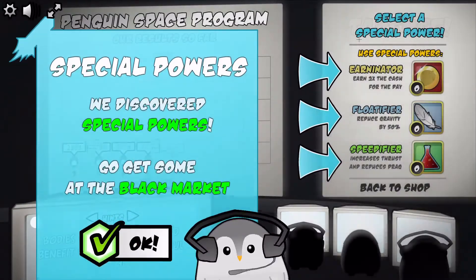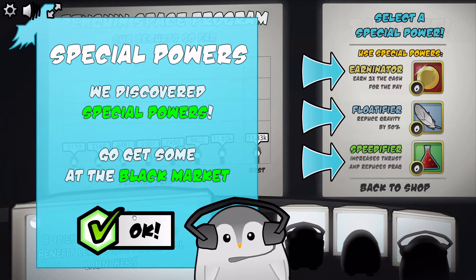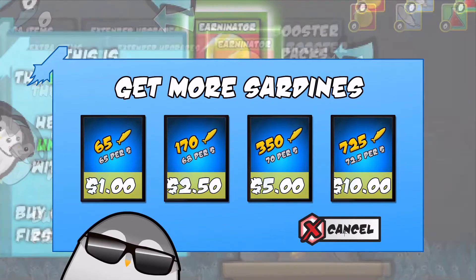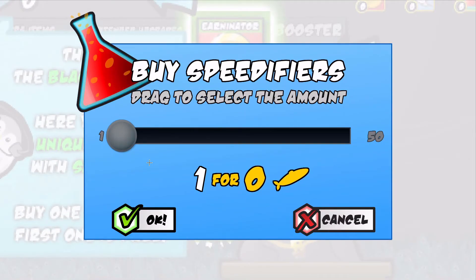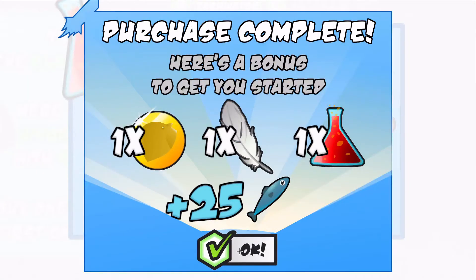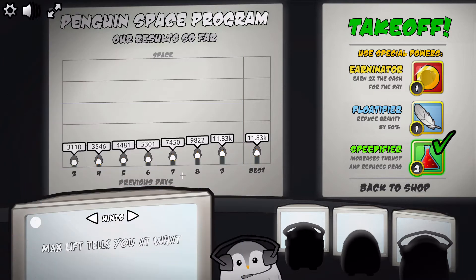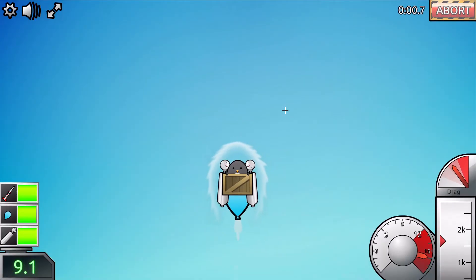Max level balloon — oh my god, it changed! This is brilliant! Are you ready to see us fly? Whoa! Special powers — we discover special powers. Go get some from the black market — they've got a penguin black market! Oh my god, how do you get sardines? You have to buy them. I see. I think we want Speed of Fire. Let's go! Good job, now select power and get ready for takeoff. There we go — take off! Let's do this — Speed of Fire! Oh my god, did you see that?